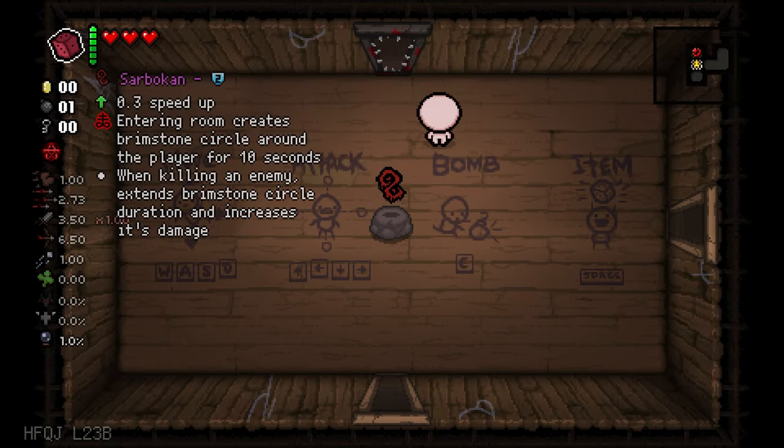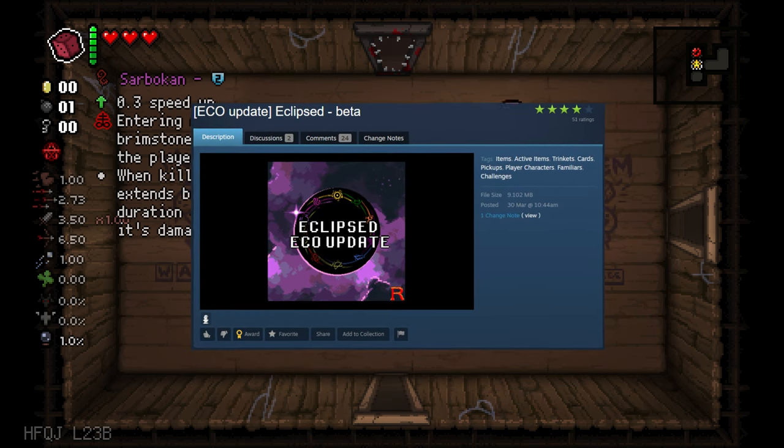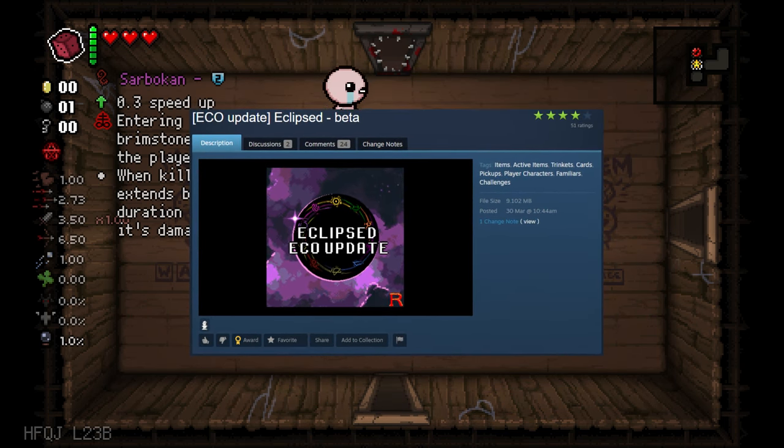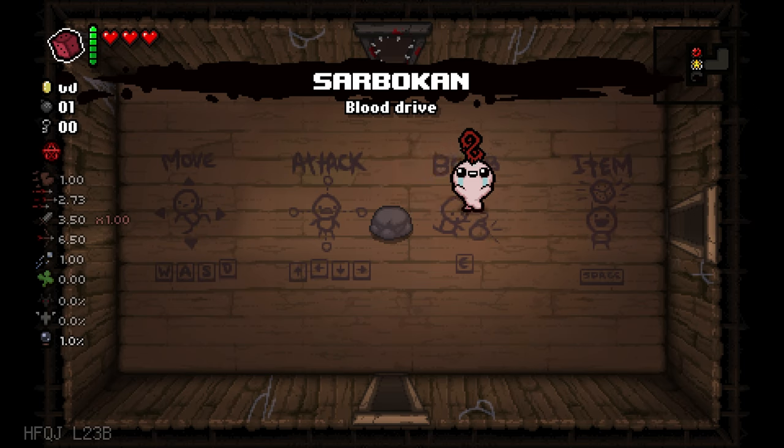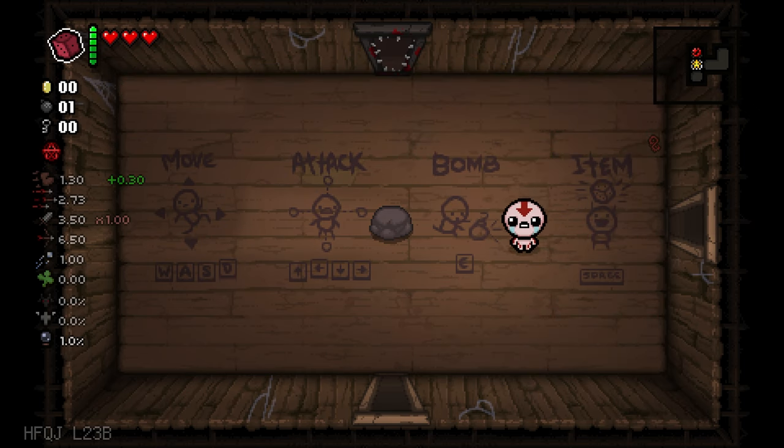Yo, hey guys, welcome to the Binding of Isaac. Today we are checking another item from the Eclipsed modpack. Might be the last item — I'm not sure, there might be some more in that modpack. But this one is called Sarbokan. And it's a speed up, but the interesting thing is, when I enter a room, a small brimstone circle will appear.